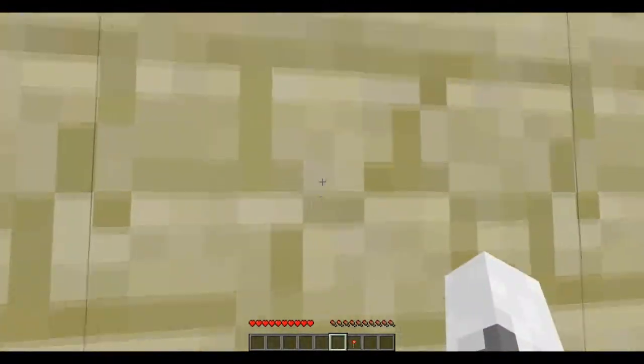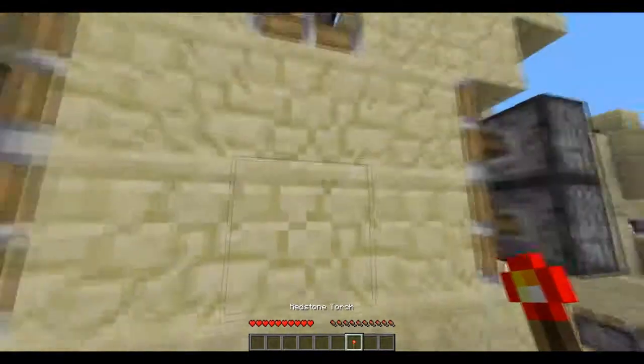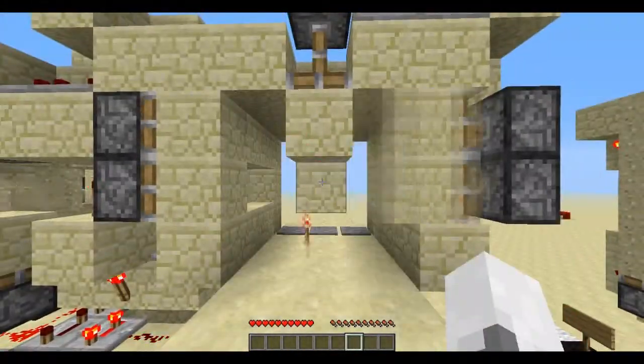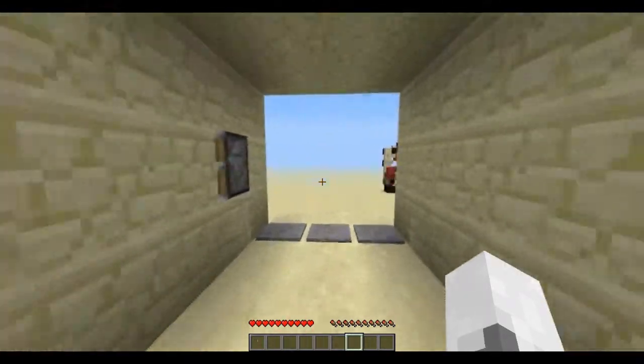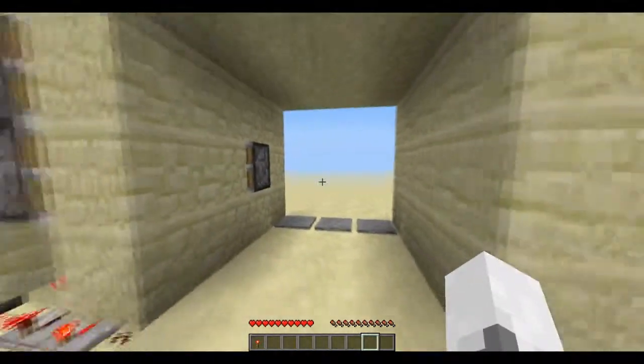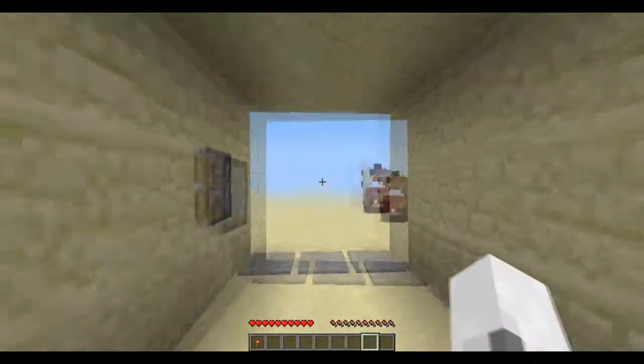So, what is a BUD door? It's a door that you can open with a redstone torch - place it on the door, like this. As you can see I'm in survival in the new snapshots, so I'm not cheating anyway.